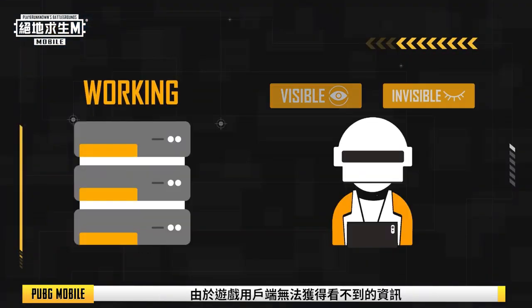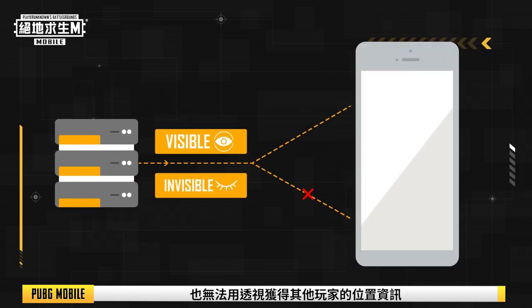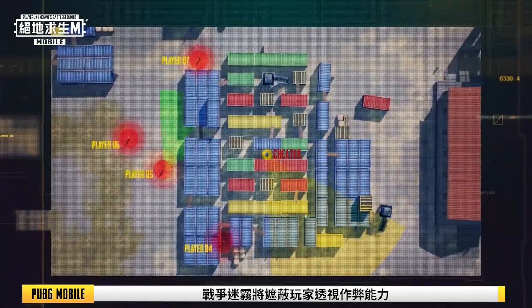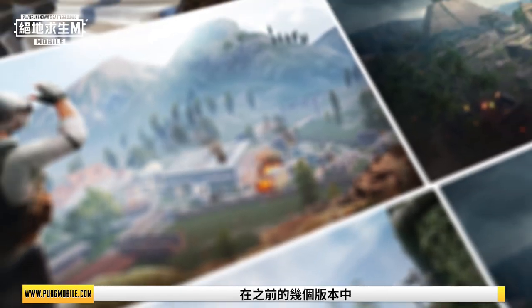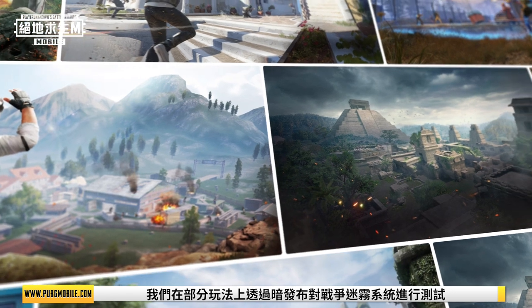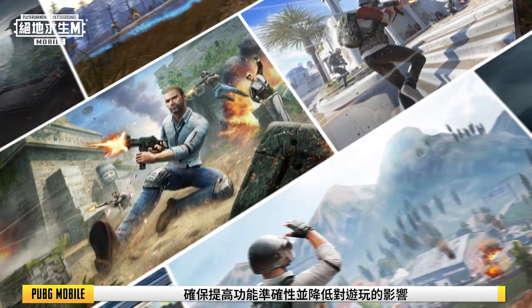Since players will not receive out-of-range information even if cheating software is used, it won't be able to retrieve the positional data of other players. They will be obscured by the Fog of War system and won't be able to see anything. In previous versions, the Fog of War system was launched in a limited capacity for testing to ensure high accuracy and low impact on actual gameplay.